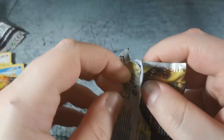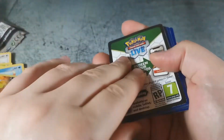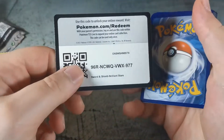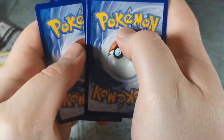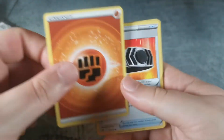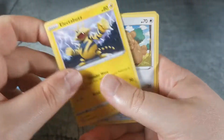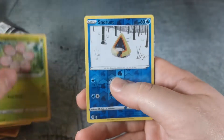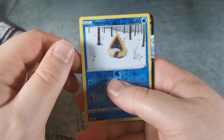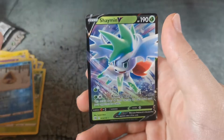Alright, maybe some last pack magic. I've pulled that Flareon a few times now. Just hoping, along with a million other people, for that alternate art Charizard. Staravia, Floatzel, Electabuzz, Bidoof, Clefairy, Grimer, Execute, Snowrunt... what is it? And it's a Shaman V.